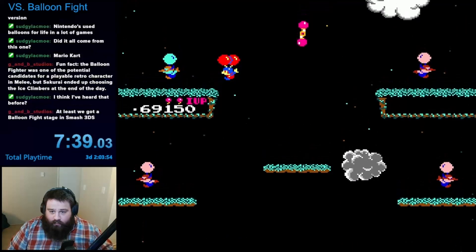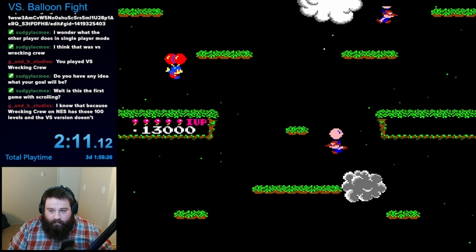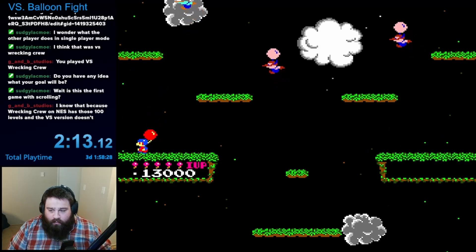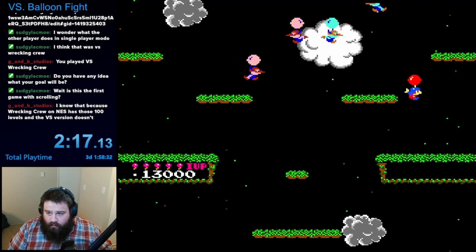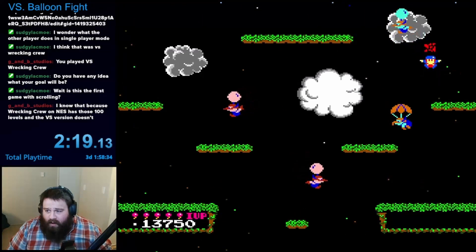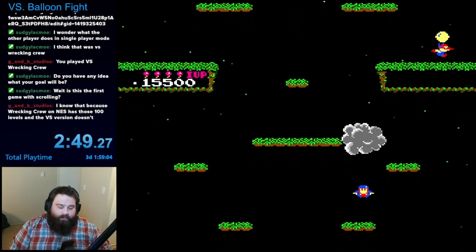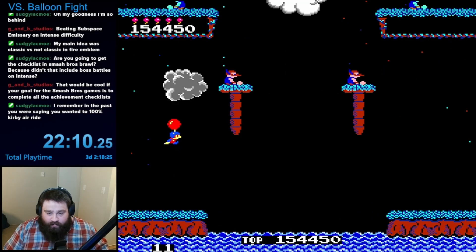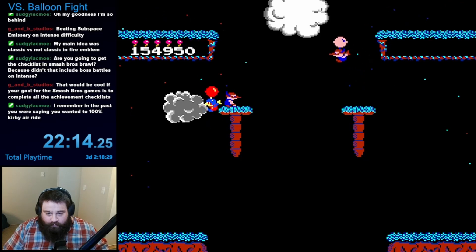In order to actually pop the enemy balloons, you must be positioned above them and run into them. Similarly, they can pop your balloons if they touch you from above instead. Unlike the enemies, however, you have two balloons that get refreshed after three rounds, although losing your second balloon is an immediate life lost. You don't get to parachute to safety like the enemies do. Once you lose your first balloon, flying becomes more difficult, and you have to mash the flying button even more to stay afloat.